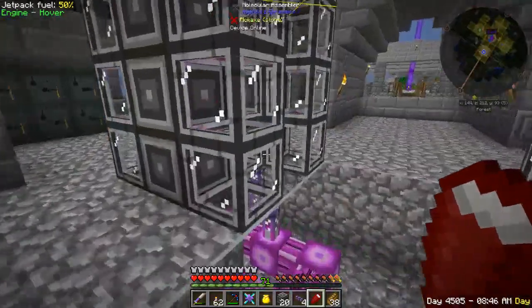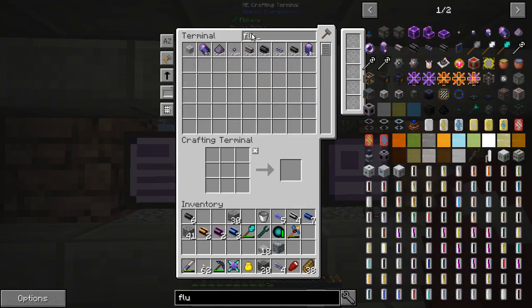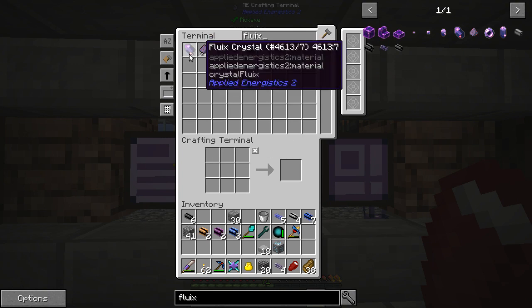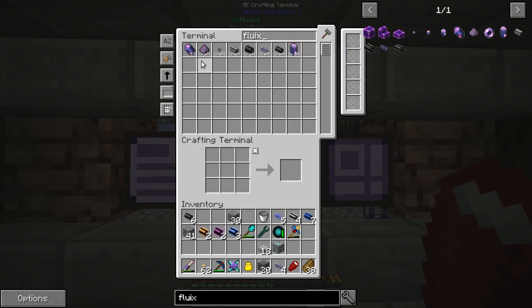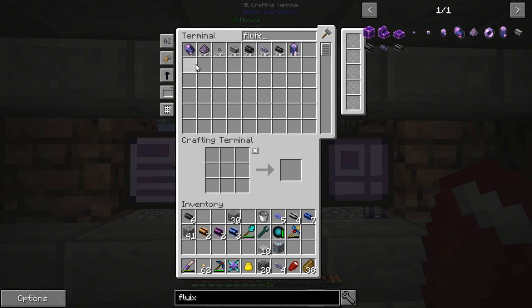Once we get some more diamonds we'll build some more of those speed upgrades. One other thing we're going to have to get going on is a way to make fluix crystals. If you guys have a good method of automating the creation of fluix crystals, I would be very grateful to hear that — because I had to keep making these by hand. We're going to need some kind of exporter, dropper, vacuum, chesty kind of way to drop the fluix, the redstone, the quartz, and the charged certus quartz into water and then have something pick them back up once they turn into fluix crystals. I'm sure there's a good way to do it, but I want to hear your advice.